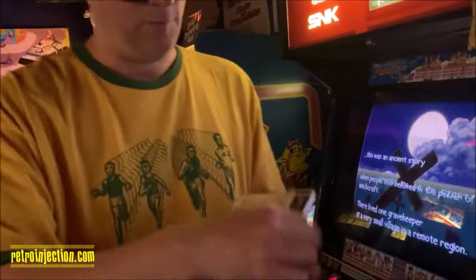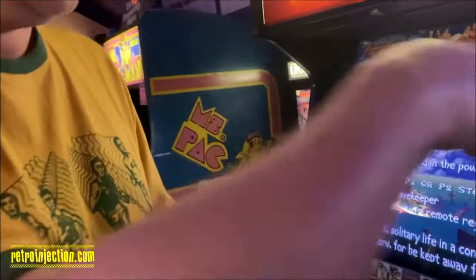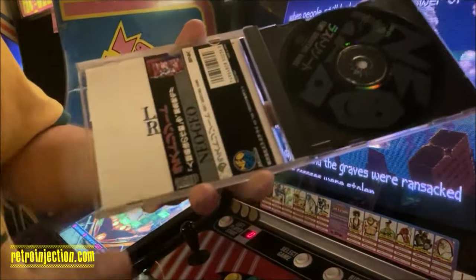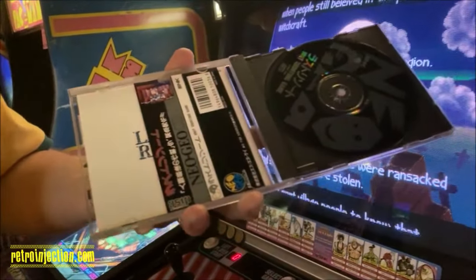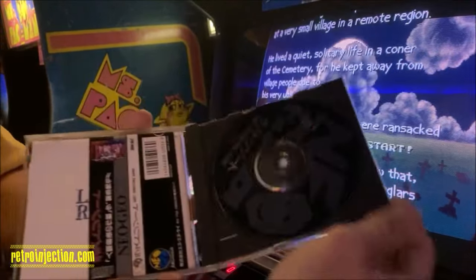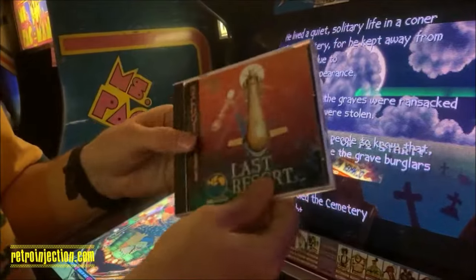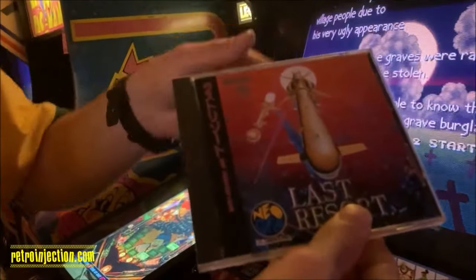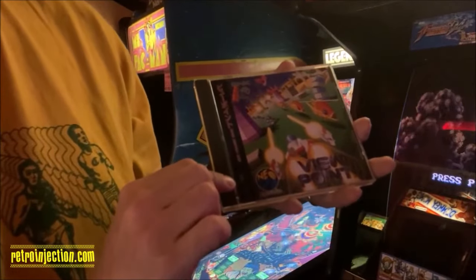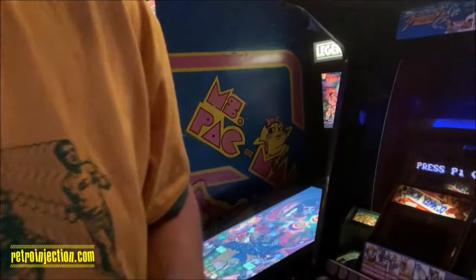If you were really lucky, your games will actually have the Spine Card, which is called the Obi. That is not a complete copy of any given game, technically, unless you have the Spine Card, which would have originally wrapped around the front and gave it a little more panache when it was on the store shelf. Viewpoint here is another great shooter on the Neo CD.